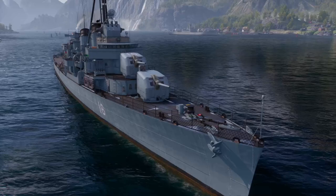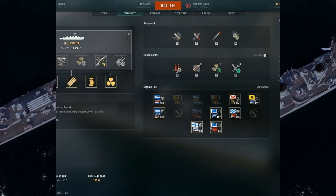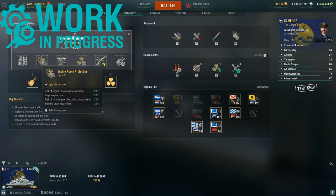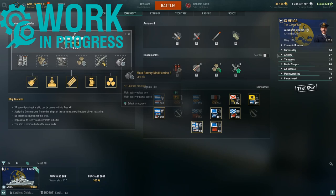So let's take a closer look at the Velos, starting with the full build on which all of the numbers in this preview video are based. Starting with the upgrades, I'm using: main armaments, engine room protection, aiming systems mod 1, propulsion mod, concealment system, and main battery mod 3 for extra reload.